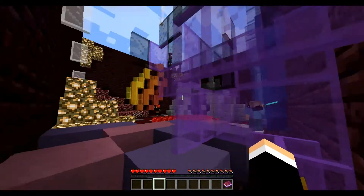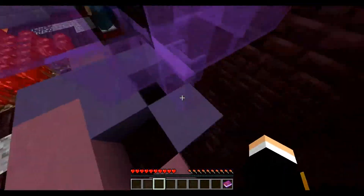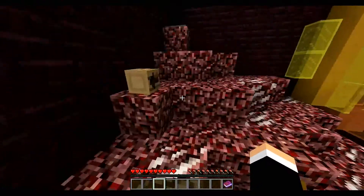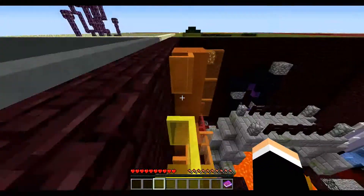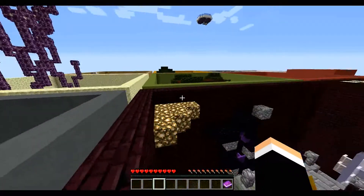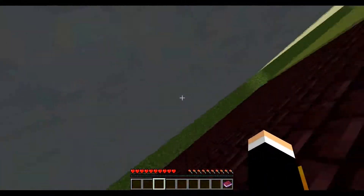Nothing, nothing at all. And it's not on here. Let's have a look up here anyway. So we can just leave this level behind and go to the next one. I was going to try and see if I could see the button from up high. This is what happens when you cheat.